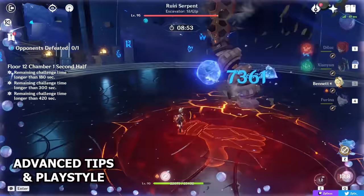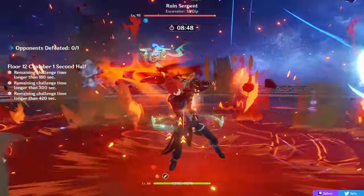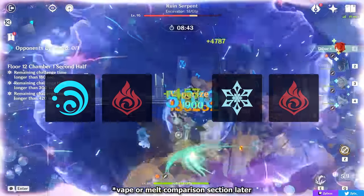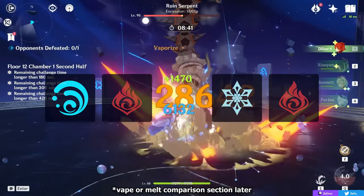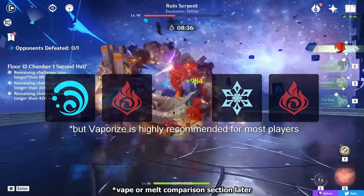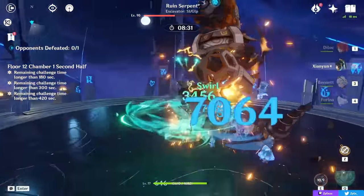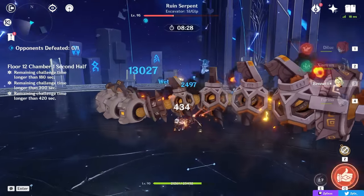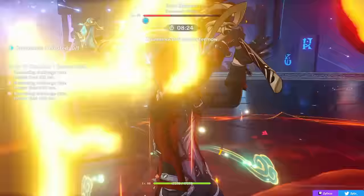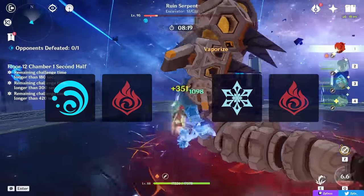Moving on, let's talk about Diluc's playstyle and some advanced tips. First of all, like many other pyro carries, Diluc is played with amplifying reactions — generally vaporize or melt — to maximize his damage. While vaporize is the standard for pyro carries, melt teams can also be quite powerful if played correctly, though a bit more difficult to pilot. Diluc can also be run in mono pyro or some dendro teams — more on that in the team comp section. You just need to know that Diluc is typically your on-field pyro carry, buffed by off-field supports enabling powerful reactions.